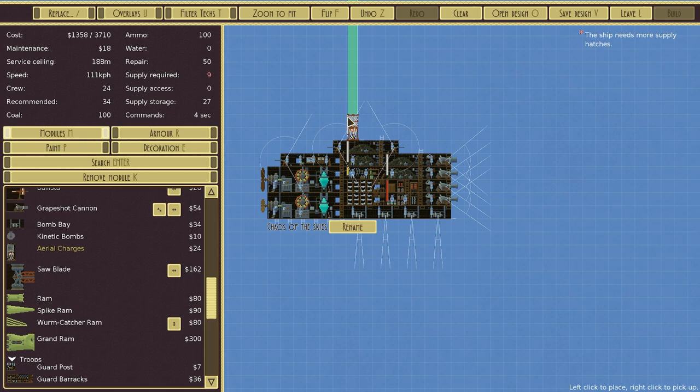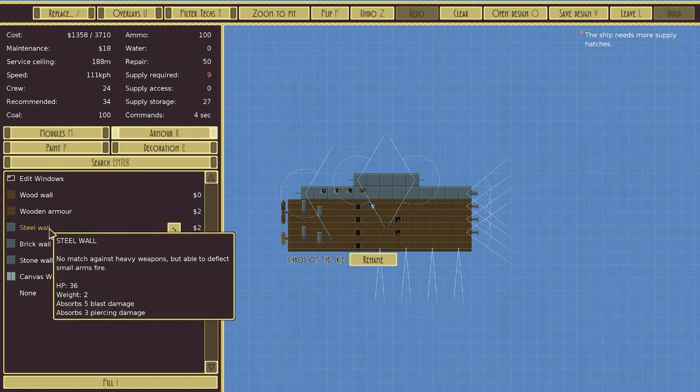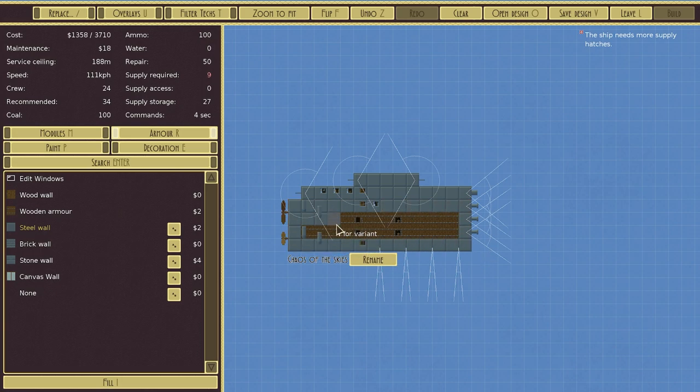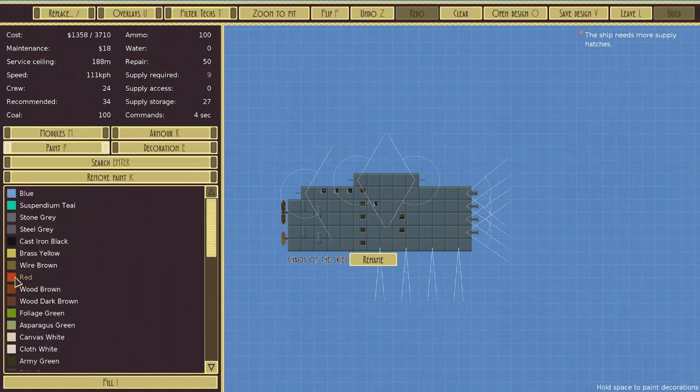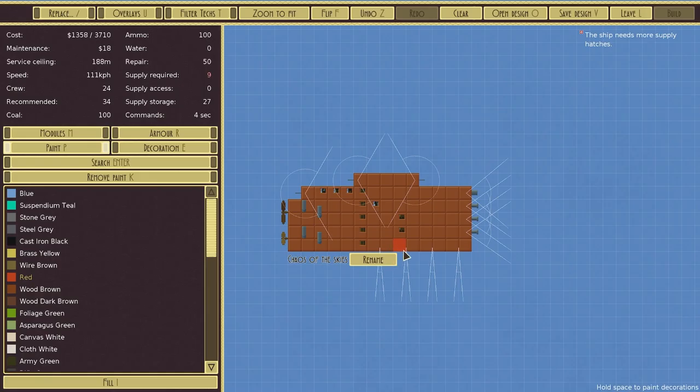Let's get some armor. We do have a cost limit. Steel walls — this is not going to be a super cheap vessel to build, but the Chaos of the Skies will be chaotic for a variety of reasons. Can we make it red? I would like it to be red — red is the color of chaos. Let's get into a skirmish pretty much as soon as we possibly can. Chaos of the Skies, we'll save it. Happy days, and then we're going to leave.